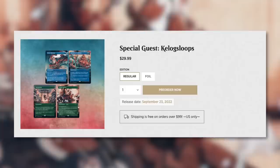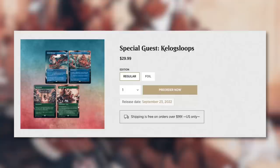I'm going to tackle the individual regular Secret Lair drops first and talk about the bundle at the very end. The first one is Special Guest Kellogg's Sloops — my apologies if I'm mispronouncing that. The price for this one is $29.99.